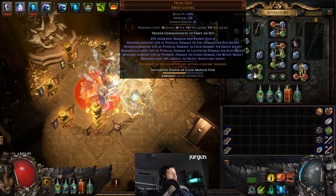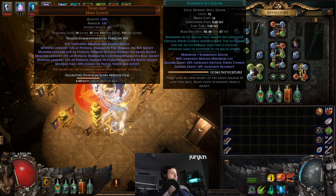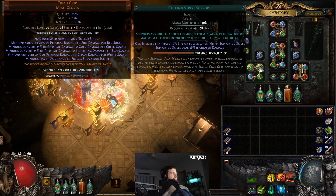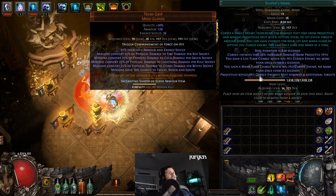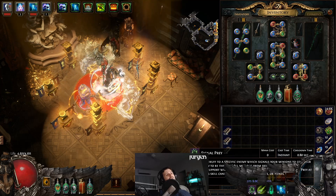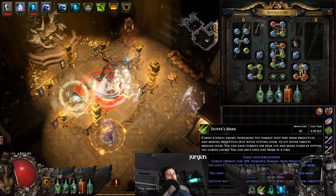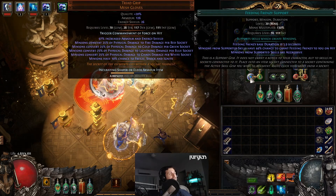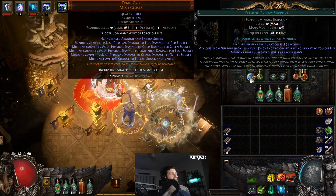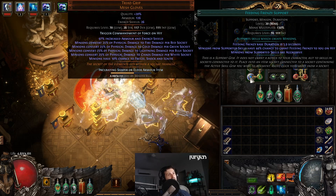So, in your gloves, you're going to be running Summon Ice Golem, because we want that crit and accuracy. Culling Strike, so you proc Culling Strike with your Ice Golem. You're going to be running Sniper's Mark — that's just to fit that into the gloves — because you're going to tag Signal Prey and Sniper's Mark on enemies when you come near them. And then Feeding Frenzy Support, because the Ice Golem is going to have a higher chance of survivability than any other minion, and it's relatively easy to resummon, unlike Spectres and the Animate Guardian that we're going to be using.